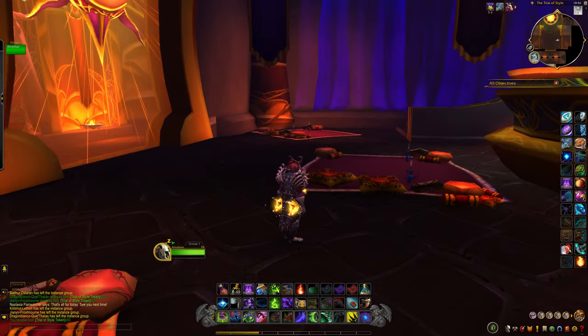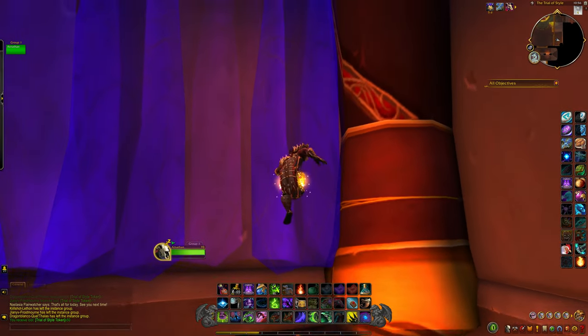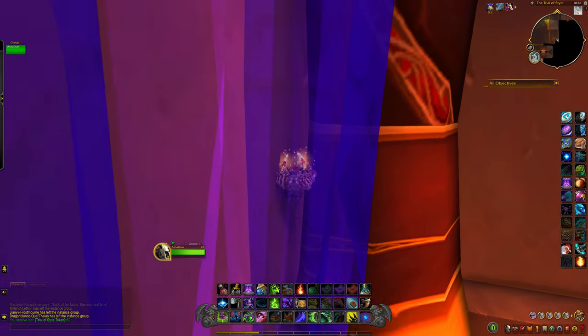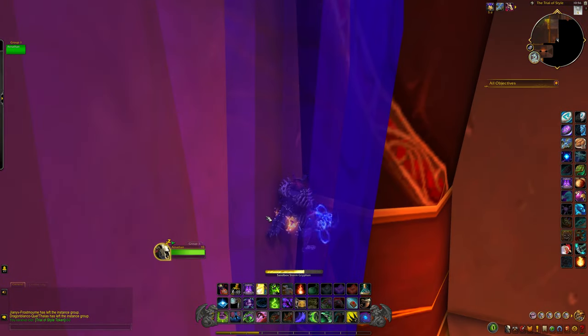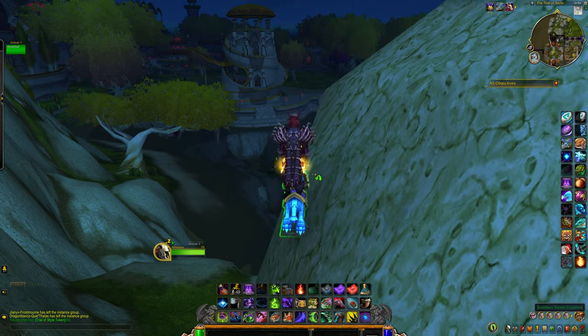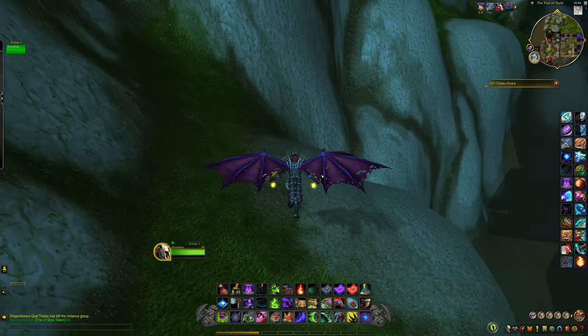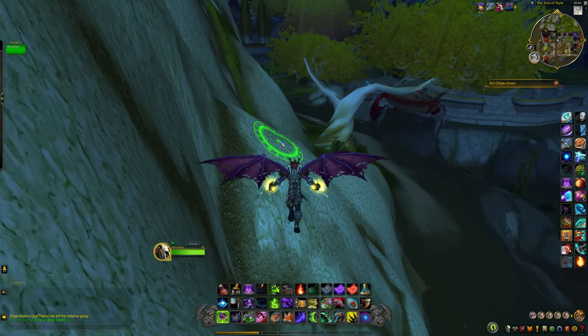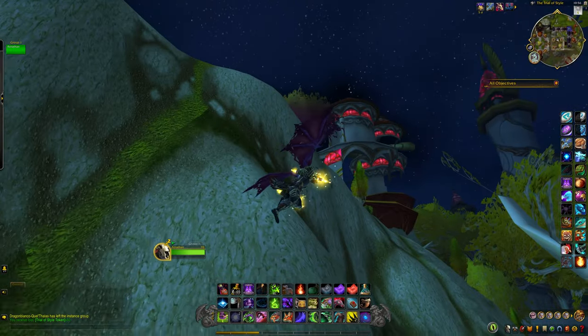So we're in the Trial of Style, and since we're queued up — and I love that it's a scenario — the way I got out is just jumping in the corner over here. You can get in the very corner, and what you can do is just use your Sandbox Griffin, and you'll just fall directly through the map. And there we go — we're already outside, which is really freaking awesome. We're going to go take a look around and see what they keep outside of this thing.